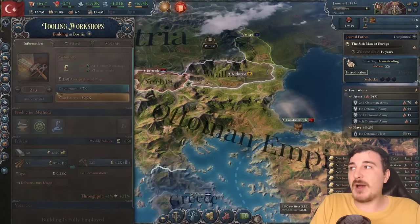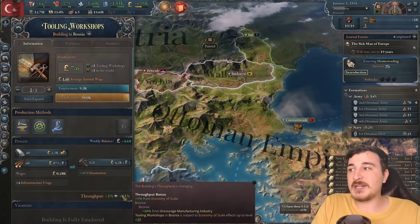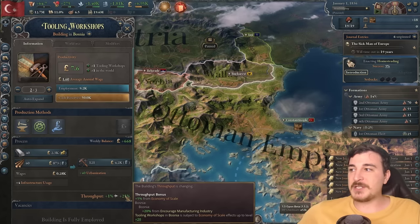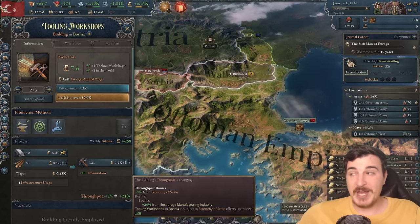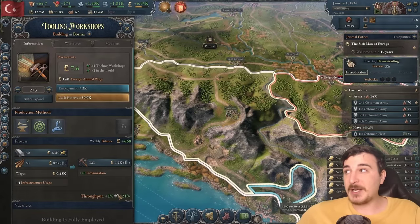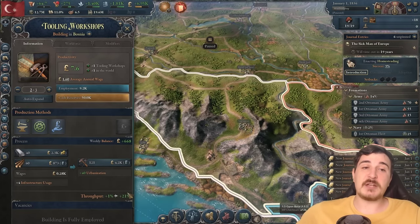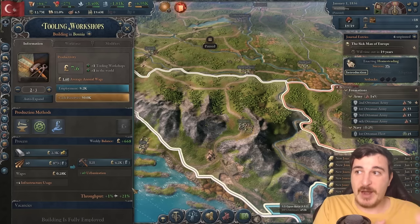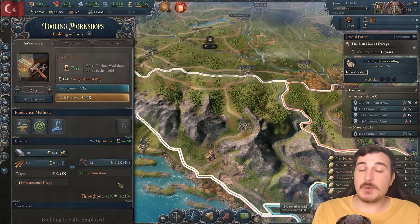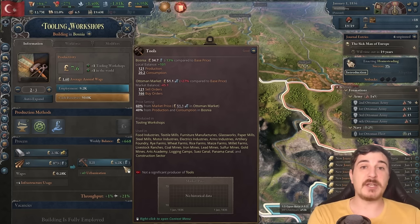We're building these in the same province where we already have established specific factories and tooling workshops, because we want to get the economy of scale. Right now we already have 21% economy of scale, meaning we're getting 21% more tools created here because of the edict and because we have a level 2 tooling workshop. If this was level 50, we would get 50 plus 20% economy of scale, so we would get 70% more goods produced in that particular province. It's more efficient to stack the same building in one province to get more out of that particular good.